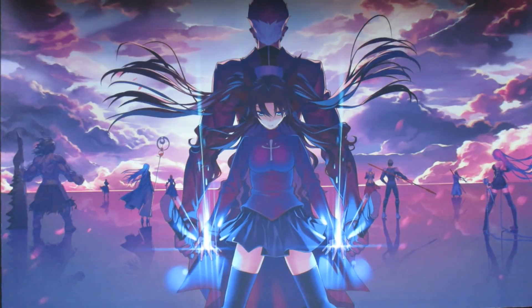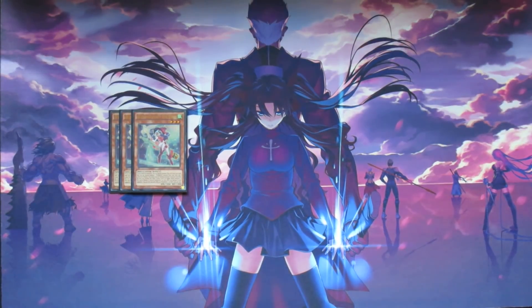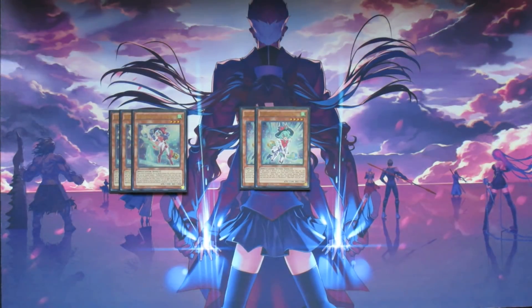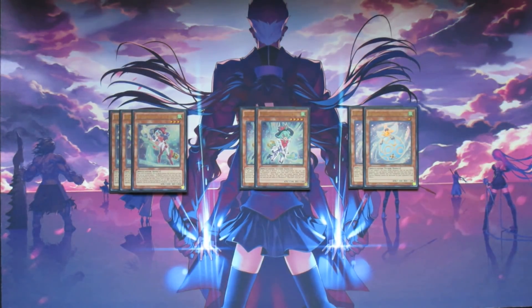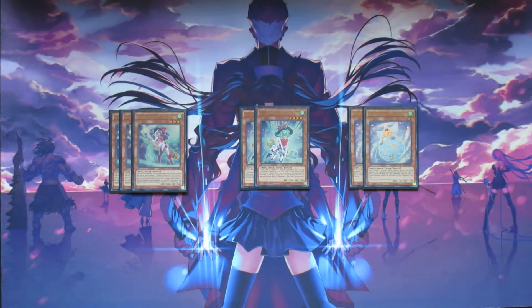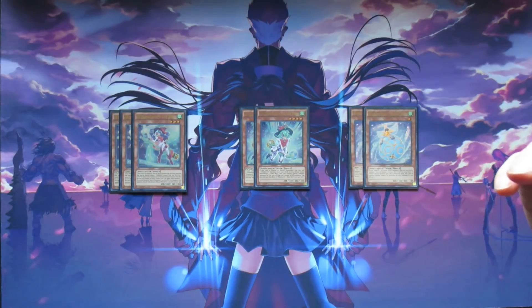Starting off we're of course gonna be playing with our Wind Witch engine, which consists of three copies of Wind Witch Ice Bell, which allows you to tutor out one of your two copies of Wind Witch Glass Bell, which in return allows you to search out one of your two copies of Wind Witch Snow Bell. Three copies of Ice Bell is pretty standard — you need them in order to start the combo.